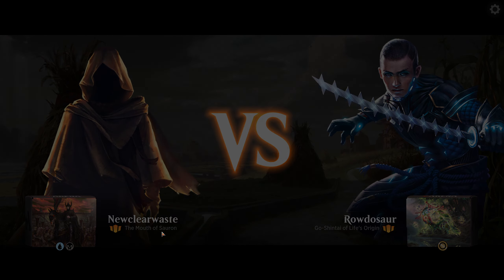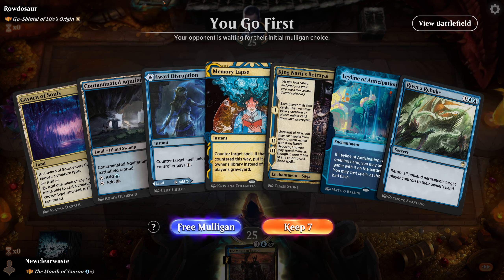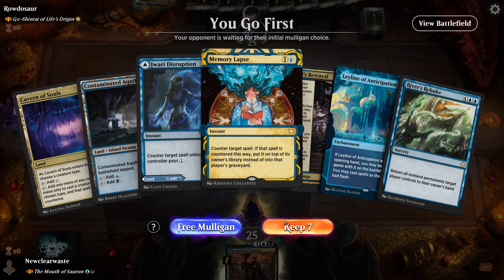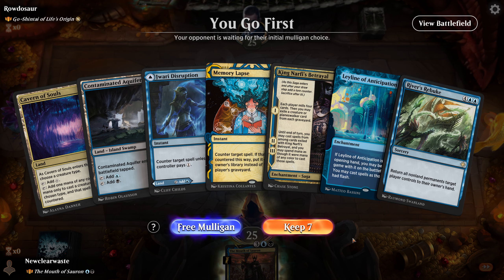This is a rough deck to go against — enchantment tribal. We have River's Rebuke, which is good against them, but enchantments is something Dimir really struggles to remove and their entire deck is enchantments — literally every card is lands and enchantments. We have Leyline, so that's awesome. This is such a good hand and we get to go first. Two counterspells, a way to steal their stuff, we can do anything we want at flash speed including River's Rebuke.